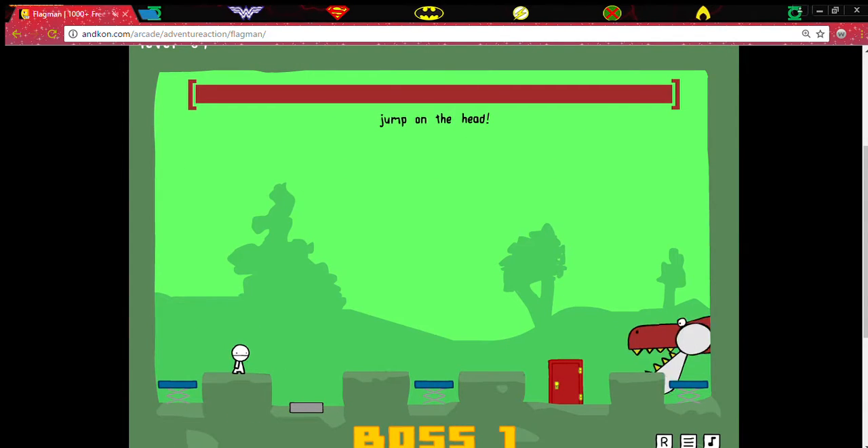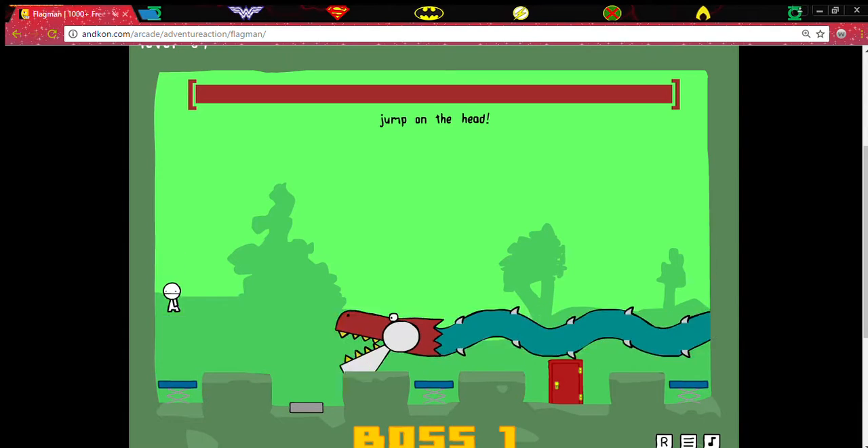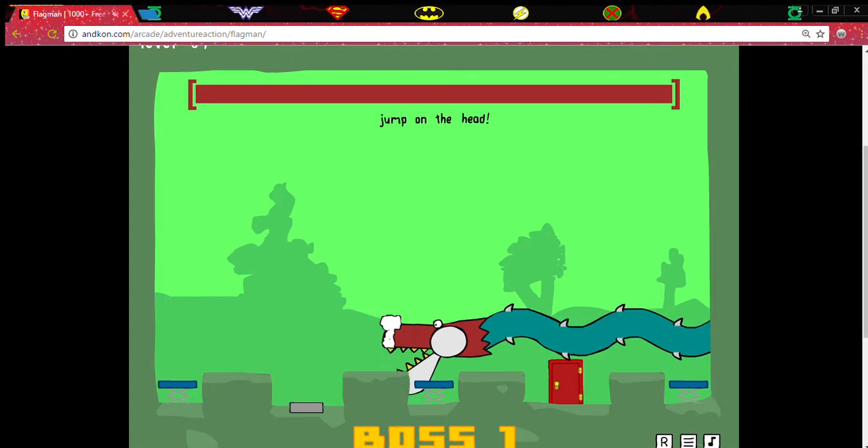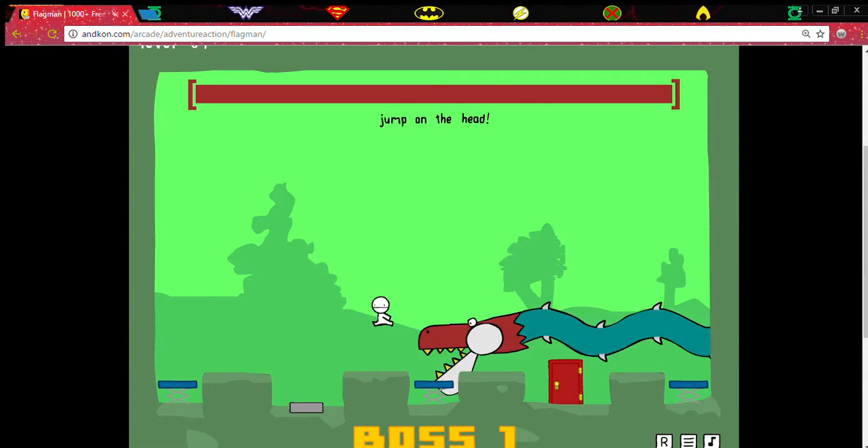Oh, the boss! Okay, I died — I think yeah, you have to jump on the head. Still died. Still died, okay, three times in a row. Jump on the head, jump on the head — do I have to use those jump things?